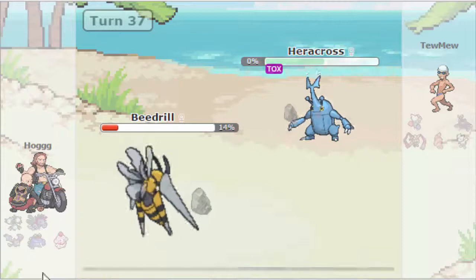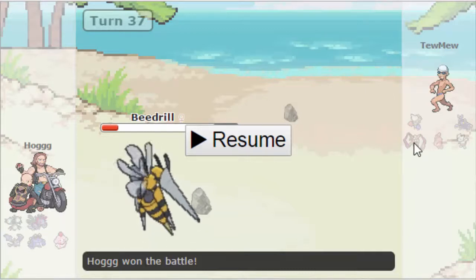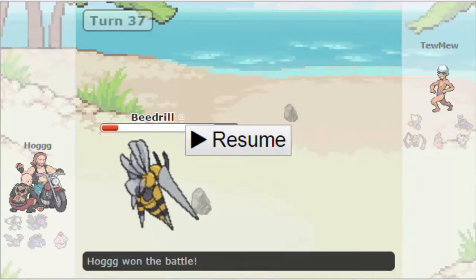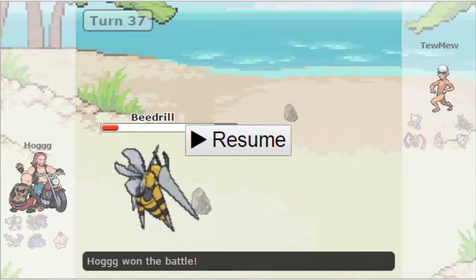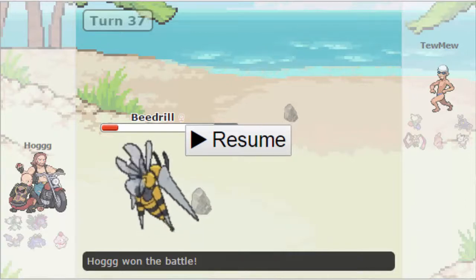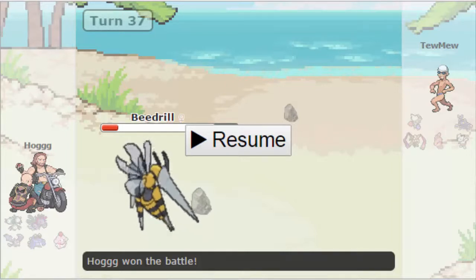Toomew definitely could have won this game. If he had Shadow Sneak on the Blade — or if it had been a more offensive set — he also wasn't running Iron Head, was going for Shadow Claw on Slurpuff. He didn't have Gyro Ball or any Steel Stab, didn't have Shadow Sneak. And I don't know why he was running Rest Talk when he has a Lomomola to pass Wishes for it. Since Hogg took that risk and went for U-Turn, if the Blade had Shadow Sneak, Beedrill wouldn't have been able to come in on Hazards, and the Aerodactyl that's slower than Beedrill... Toomew definitely had this game but mistakes like that cost him. So that was Game 1.